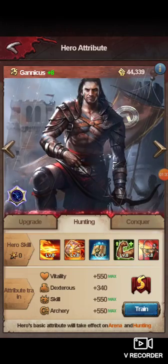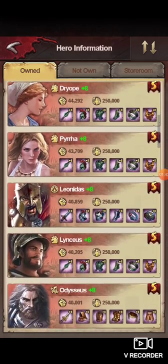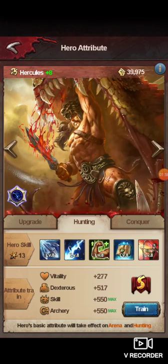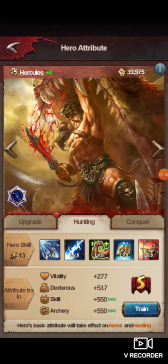Take Hercules for example — I don't really prioritize Vitality and Dexterity on these guys because they don't take any damage. So really all you care about is the bottom two stats on those because those are the ones that do damage.